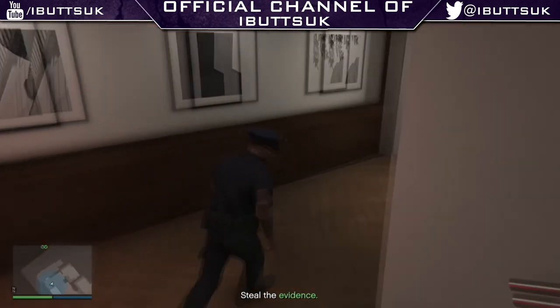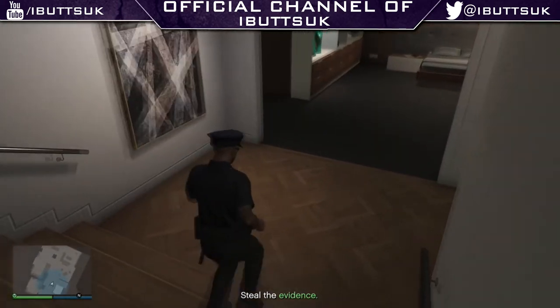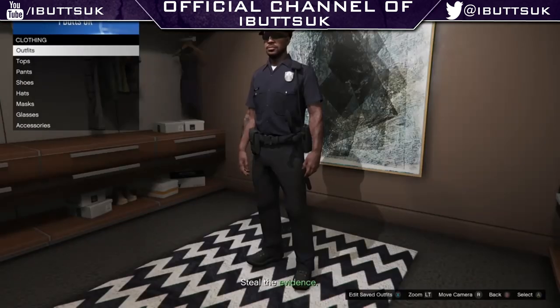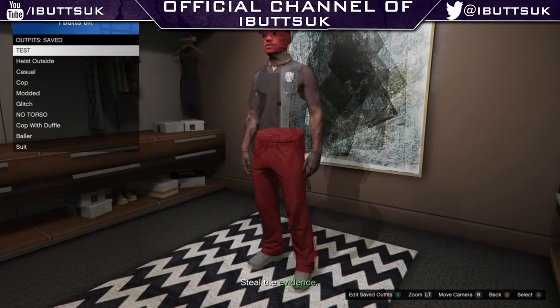Come up to the outfits area and then go to Saved outfits. You want to overwrite any existing outfit, and you'll then have this police outfit available in free roam to do whatever you want with it.